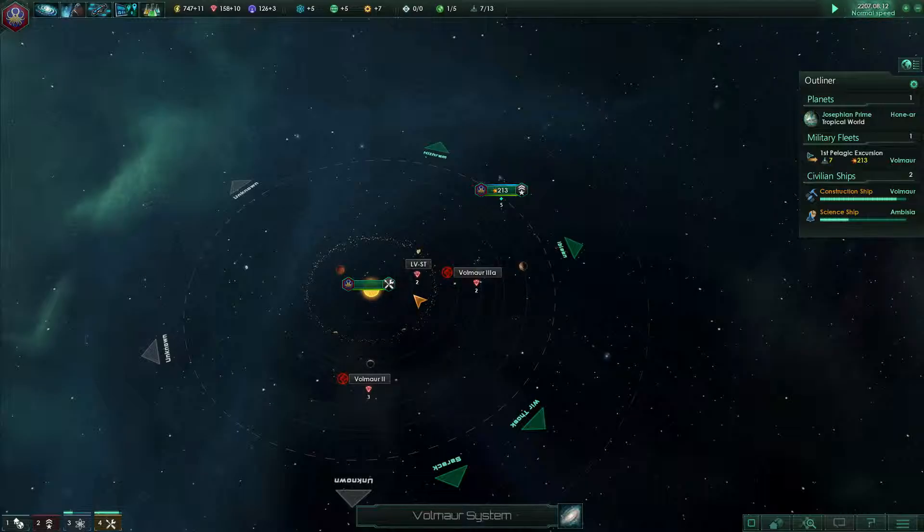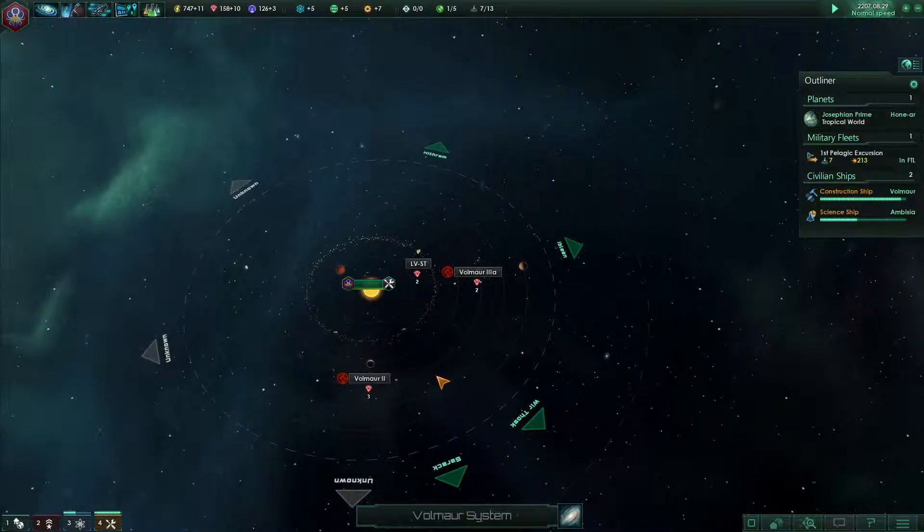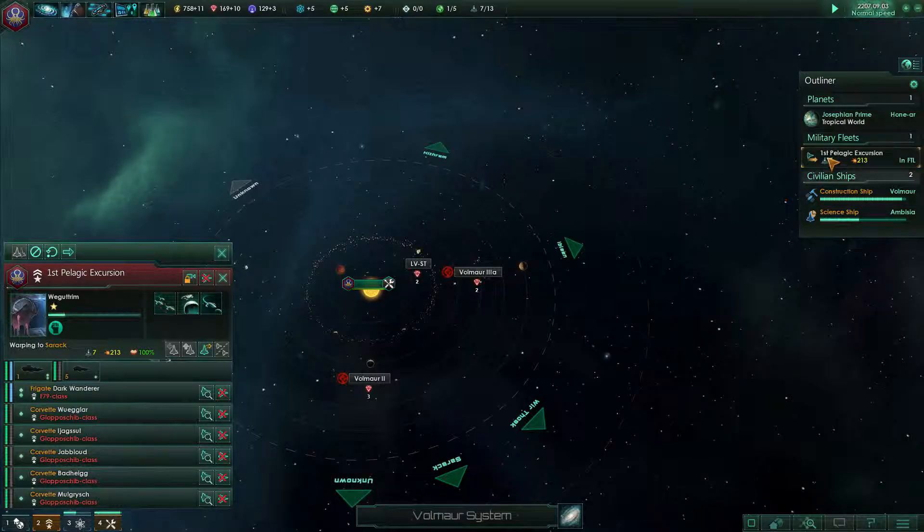That's another reason why we want to get this mining done — then we can start building a military presence there. As you start colonizing, that star system becomes your color on the map, so our empire starts expanding the more we colonize.